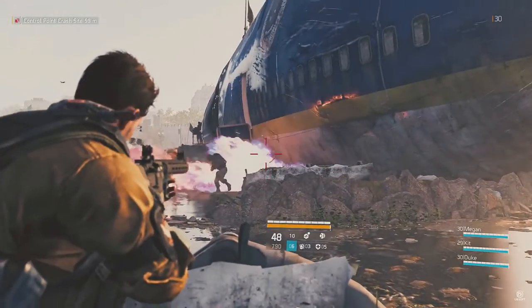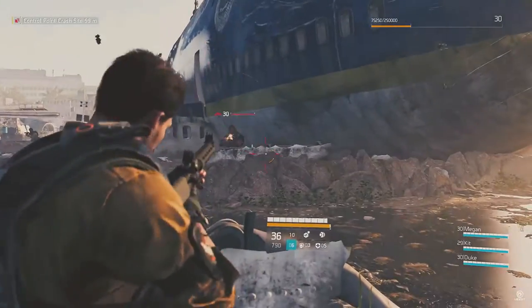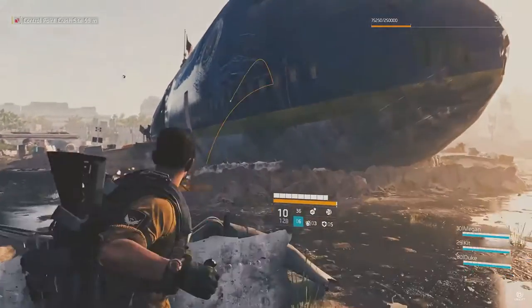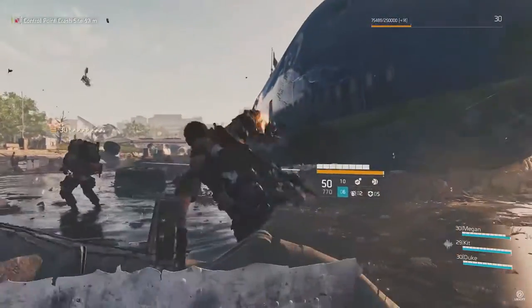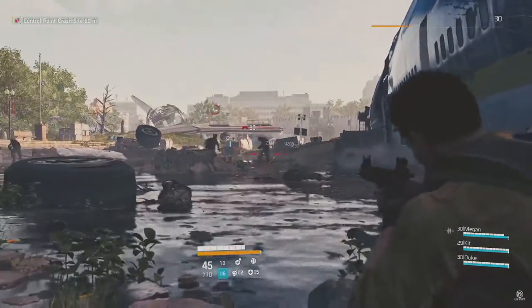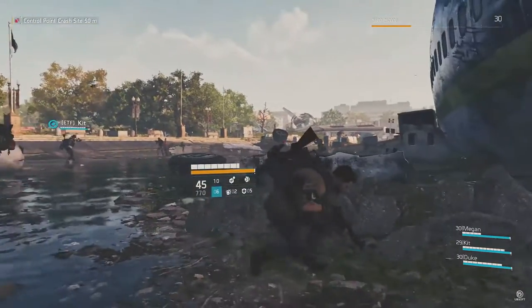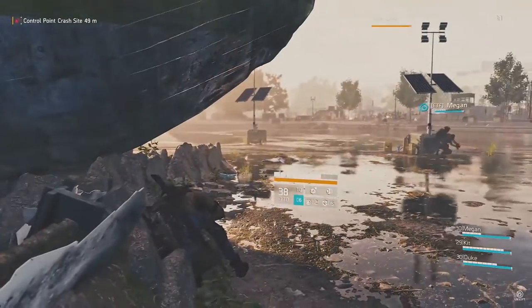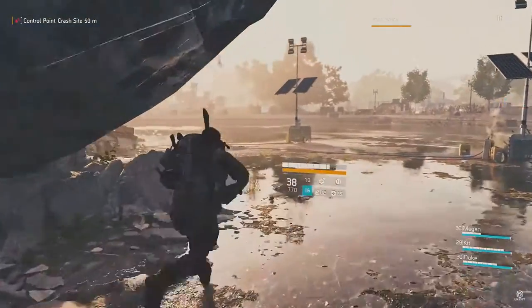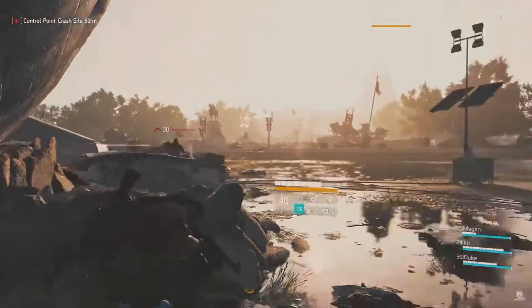There's actually a chem cloud they're using — they shot it over there to create a chem cloud, then shot it to create fire and took out a couple of enemies, which is really nice. And it looks like there's a new enemy type — that armored tank. There were definitely some powerful enemies in the original Division, but this one looks a little different.